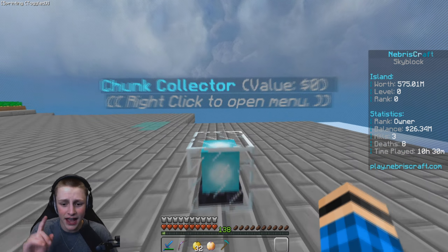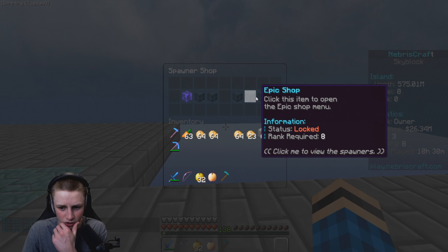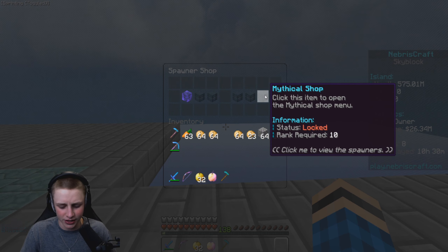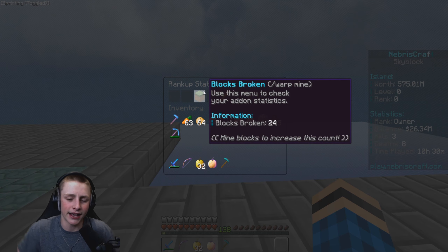If I do slash rank up, this is actually based on your island — there are rank up tiers. You can rank up to unlock the mythical spawners, which is where the villagers come into play. If you go to slash shop and the spawner shop, you actually can't buy villager spawners because they're in the mythical shop — they're the best spawners. The way to unlock them is to rank up your island, but since I won those from crates I can actually place them.